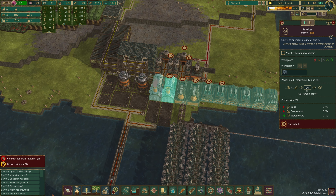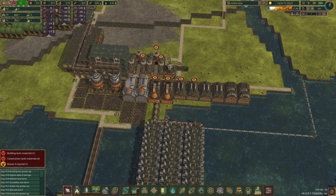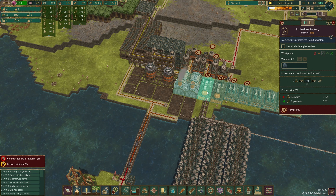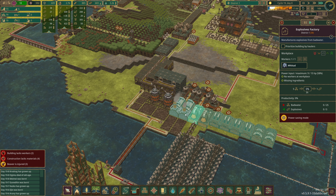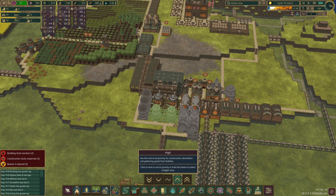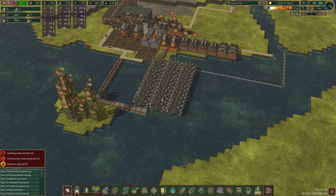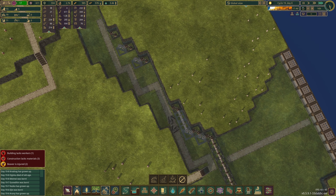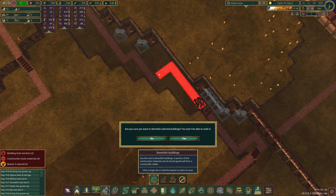Maybe we have the second smelter going because metal blocks seems to be an issue. We still have a spare beaver so let's get some explosives being made as well. The power grid is providing about half the power that we need, so we probably want to prioritize building these guys. Let's just have a look at this — that will connect up there, we need to move this path over, and that will let me build the next bit.